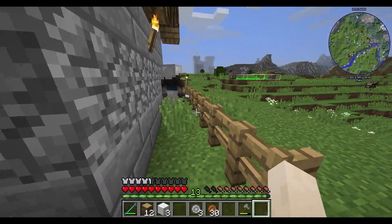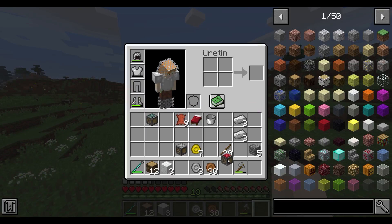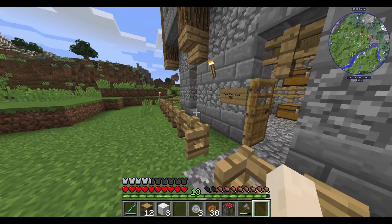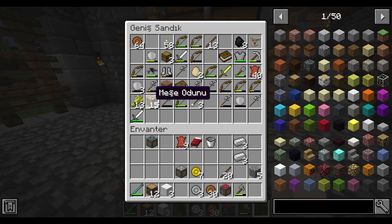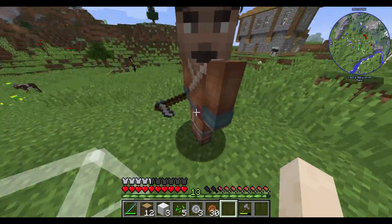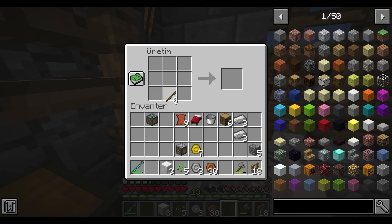Tamam farm sistemini hallettik. Bütün farmları koyduk: ağaç, yemek ve maden. Bir de et farmı var. Onu koymak için buğdaya ihtiyacım var. Buğday var mı? Varmış, hele şükür. Tamam bunu çitle sarmamız lazım. Şimdi bir sürü çit yaptım, bu kadar çit yeterli olur. Tamam çit kapısı da hazır.